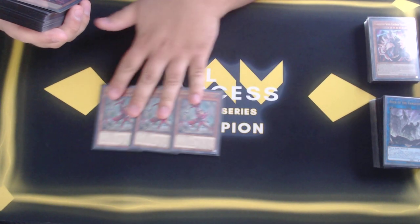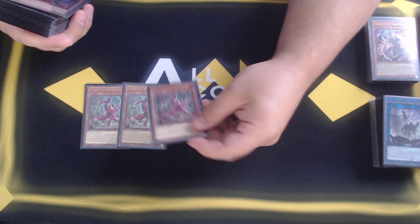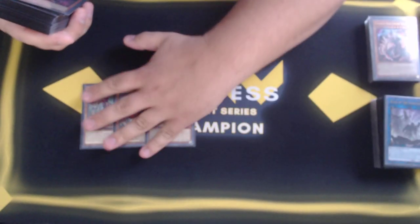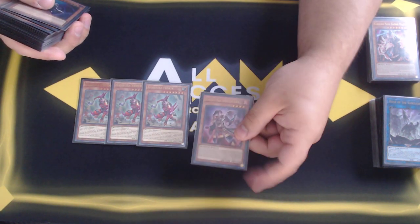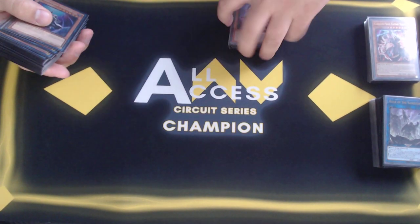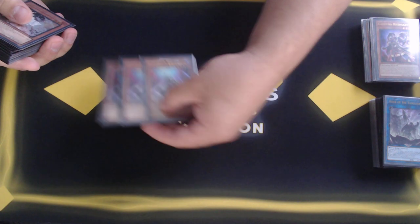Then we have the honorary Vanquish Soul — Fenrir. He's your starting piece and presents a threat on field by himself, adding either the Earth or Fire attribute to the deck. The Fire piece is also an extension into a Rank 4 Xyz play if needed, so a very good package there.